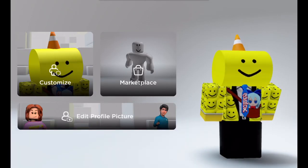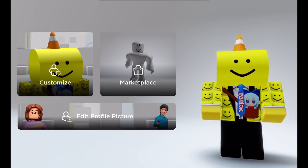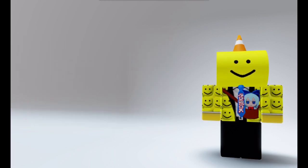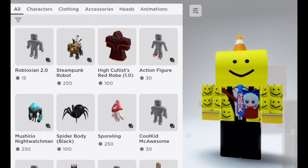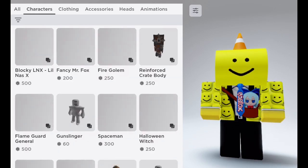Hey everyone, it's Octogold from YouTube, and today Roblox has featured UGC packages. That's right, packages! I was not able to get the Billy package though — it was legendary.